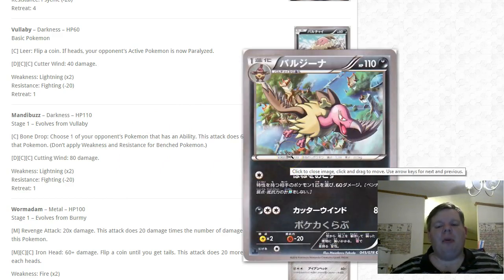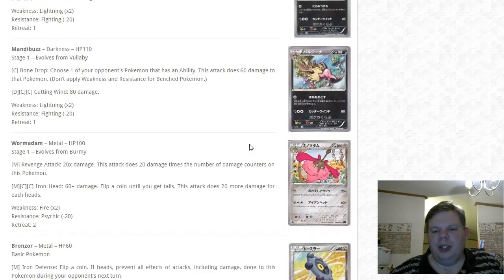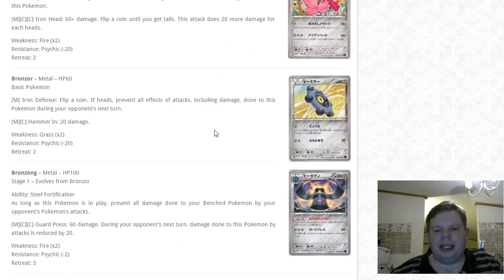Vullaby and Mandibuzz — I believe Mandibuzz will get a BREAK from a box set. The first attack, Bone Drop, is colorless and chooses one of your opponent's Pokémon with an ability and does 60 damage to it — you could snipe Shaymin on the bench, with two shots taking it out for just one energy. It's decent but it is a stage one.